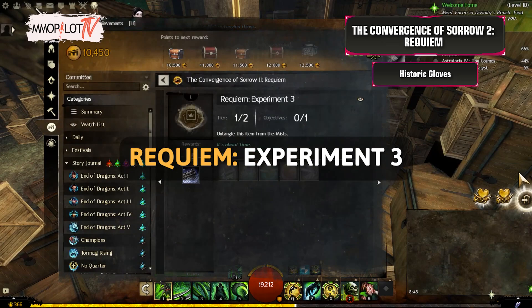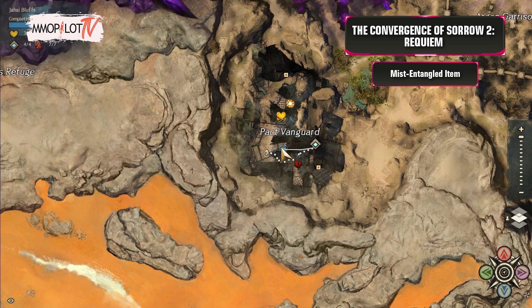Historic Gloves: Speak to Ely to unlock a new collection, Requiem Experiment 3. Buy her items and repeat the process above.